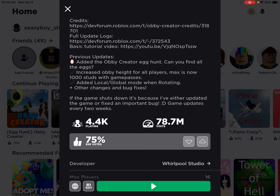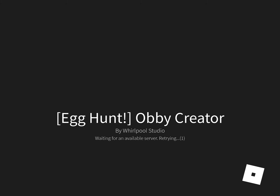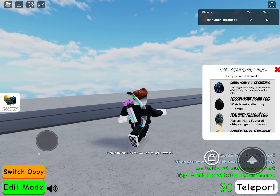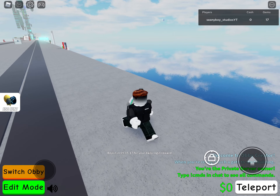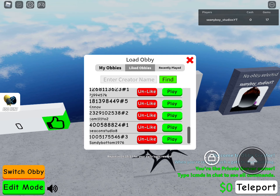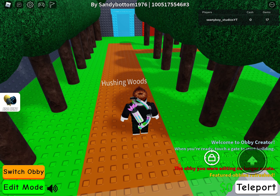We're just going to test my new update on Sandy's Towers. If you want to play this tower, you go to Obby Crater and then you load it. At the top of the screen — I'm in my computer account.